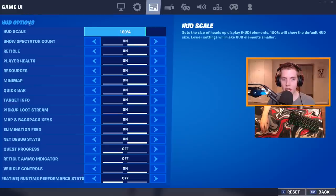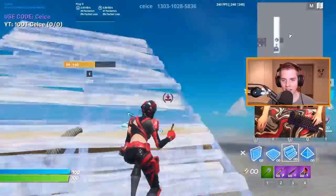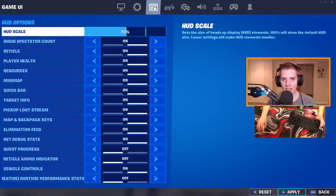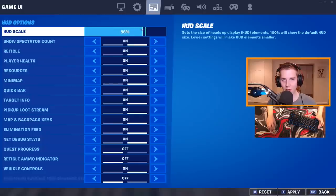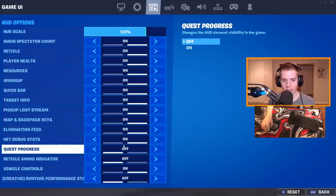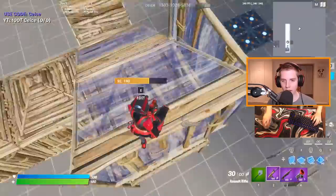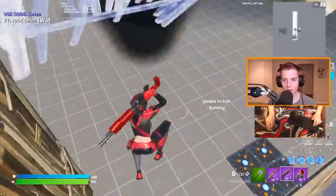The third tab is your game UI, the HUD options. I have mine on 100%. I'd probably have it on 125 if I were a comp player — it looks weird and takes up a lot of screen, but it's so much easier to see how many mats you have. I see people playing on 75% or 25% because it looks better, but you can't even see your weapons or mats. You should have all options on except the quest progress indicator, creative runtime performance, and the reticle ammo indicator — that thing next to your crosshair is just annoying and takes up too much screen.